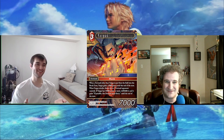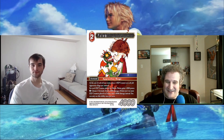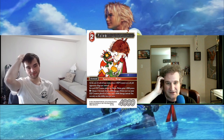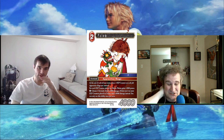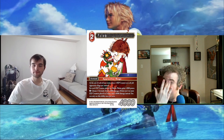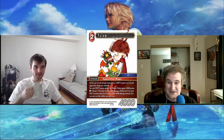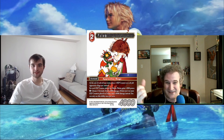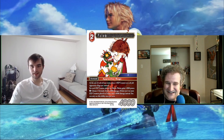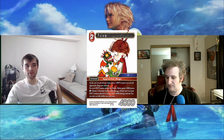Our first legend is Palom, one of the mages from FF4. He works well with his sister Porom — some people will try Fire-Water Palom-Porom decks since they both get double counters every turn. His biggest weakness is he's such a tiny body. Playing him main phase two, even if he lives, he's only a 5k — very easy to get rid of. Getting to three counters to nuke something for 8k for free is a nice effect, but reaching that point seems unlikely.